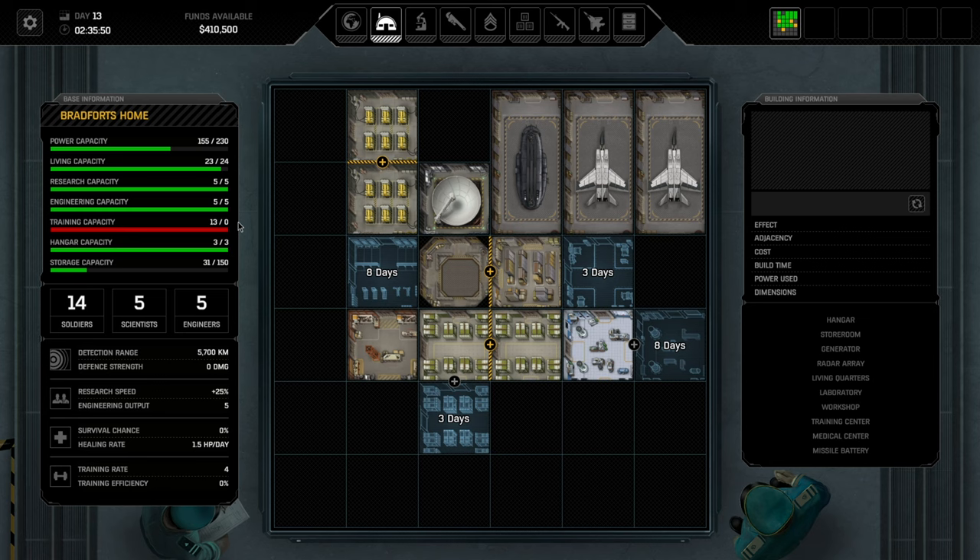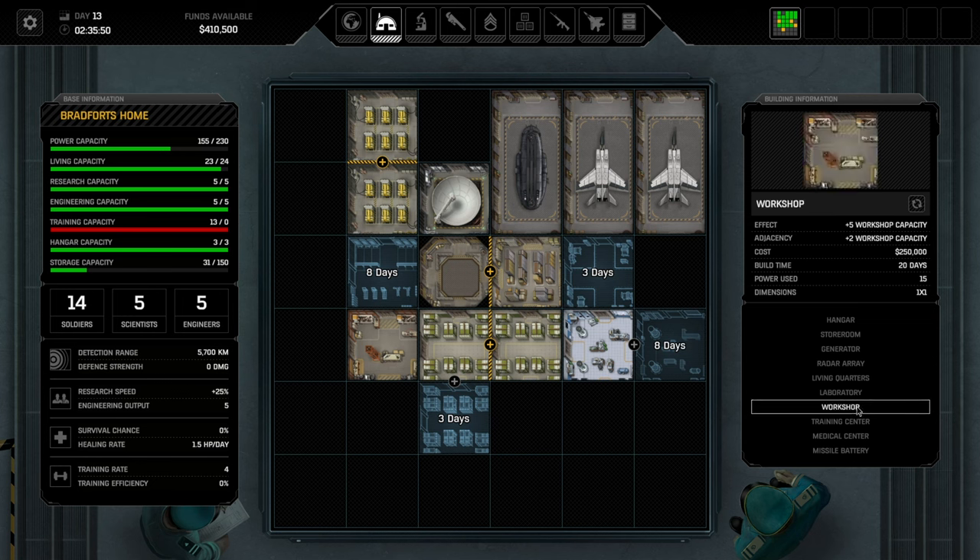The three broad spending categories are: number one, soldiers and equipment to make tactical missions easier; number two, research, which requires laboratories; and number three, production, which requires workshops. From my time in early access, research tends to be the main determinant of pushing the game forward — so that's priority one. Priority two is soldiers, to sufficiently win all missions. Priority three is the workshop — one workshop is enough at the start. I personally like to expand to a second laboratory early.